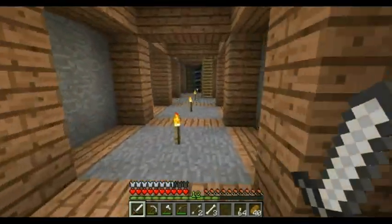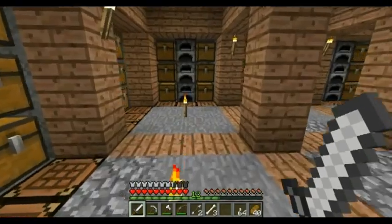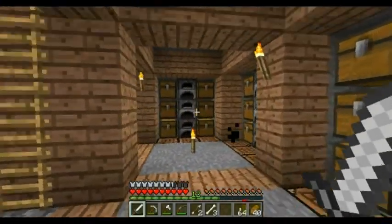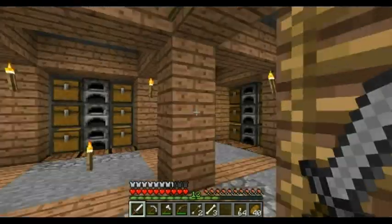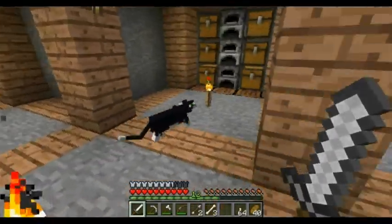I actually saw this mine design on Etho's Lab and I really liked it and decided I would go with it — so thanks a lot Etho, your design is awesome. I really appreciate all the videos you put out. So I copied his idea, except he uses ender pearls to get back up and I have a really long ladder because I haven't been to the End yet. Eventually that'll come, but for now I haven't been there.